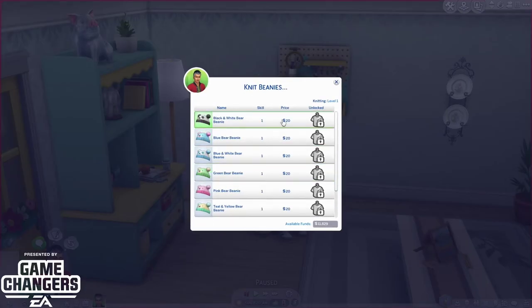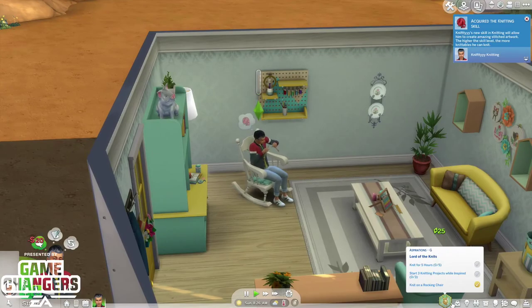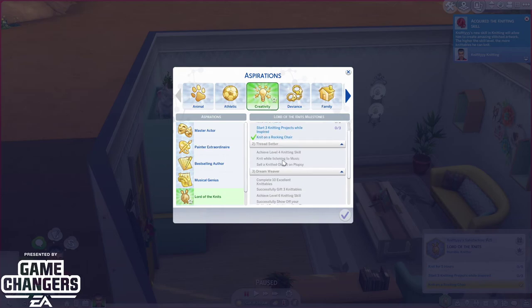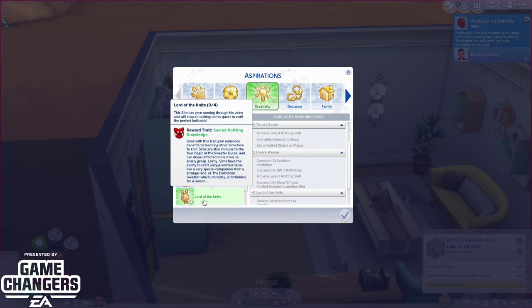I'll give a kind of updated video with my overall opinions after playing it for a little while. The aspiration tasks are: knit for five hours, start a knitting project, achieve level four knitting, knit while listening to music, and sell a knitted item — this is actually really cute. They also made a guest appearance of Yarny! Sims with this trait gain enhanced benefits to teach other sims how to knit, are immune to the foul magic of the sweater curse, and can free afflicted sims from its snarly grasp. Lastly, sims have the ability to craft unique items like a very special companion from a stranger's land, or the Forbidden Sweater — which is forbidden for a reason.